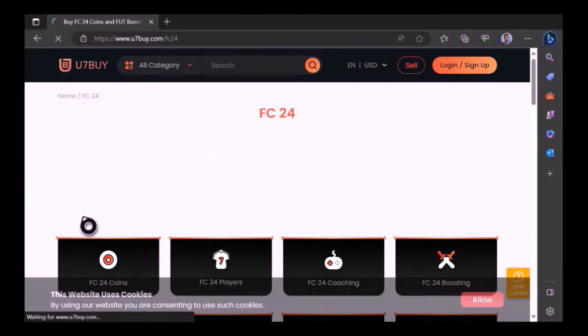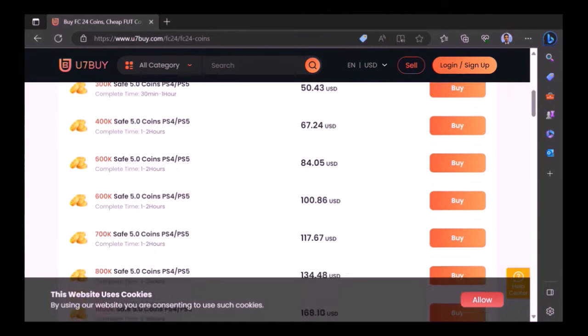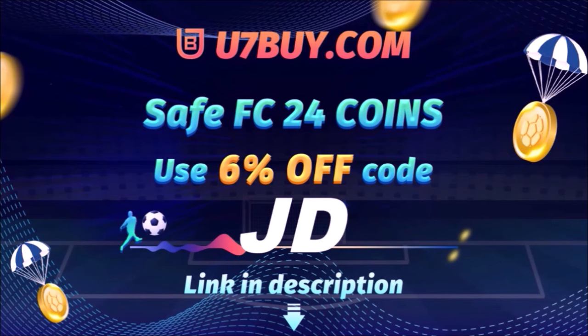Want to use icons and elaborate your experience on EAFC 24? Well, check out use7buy — it's the only place JD Gaming ever uses to buy his FC coins. Type in JD for a cheeky 6% off, link in the description.